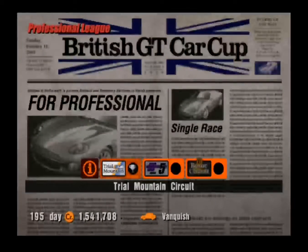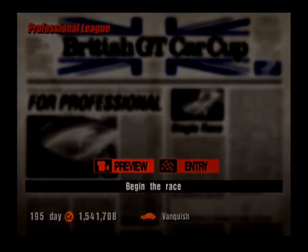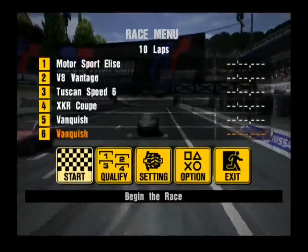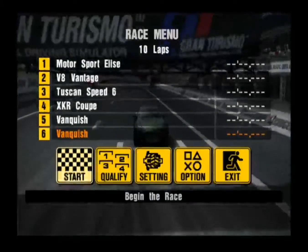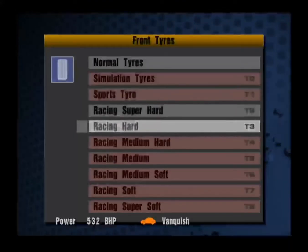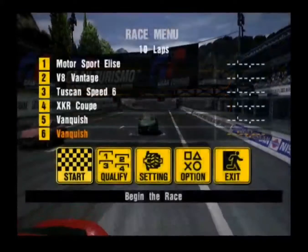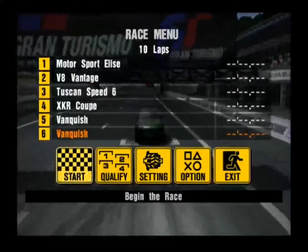It doesn't look as though the slick tyre gamble is going to work for this car. I gambled with the Racing Slicks, but now is probably the time to switch over to the Super Slicks. We have a Lotus Motorsport Elise in this field and from the previous attempt he did not come into the pits, so I need to switch to the Super Slicks — these are the only tyres eligible to go the full distance. Attempt 2 at Trial Mountain.